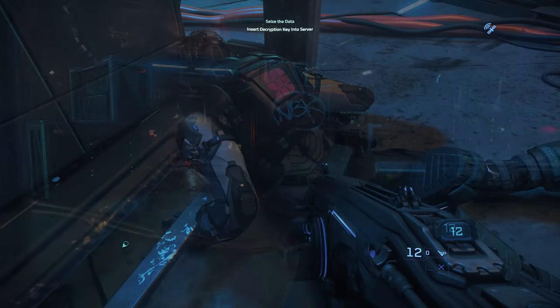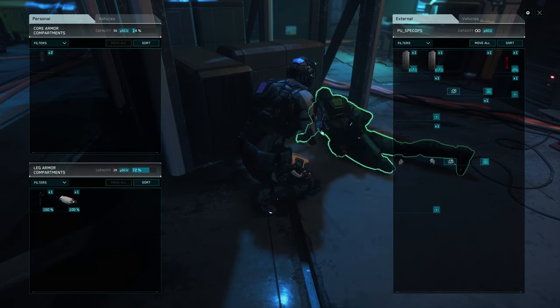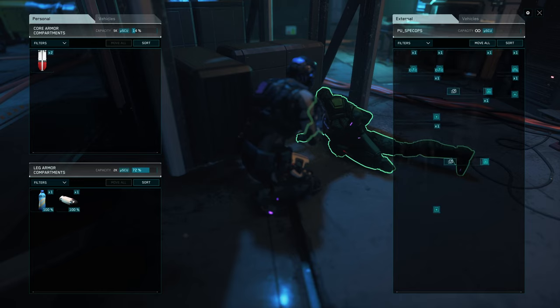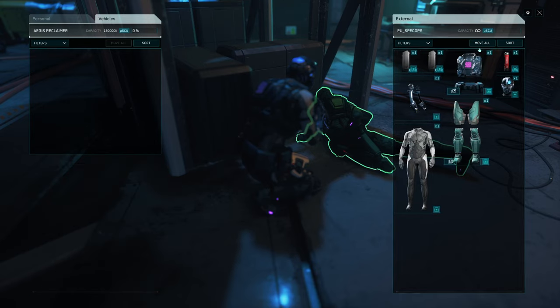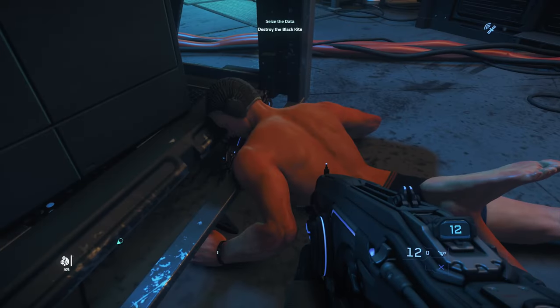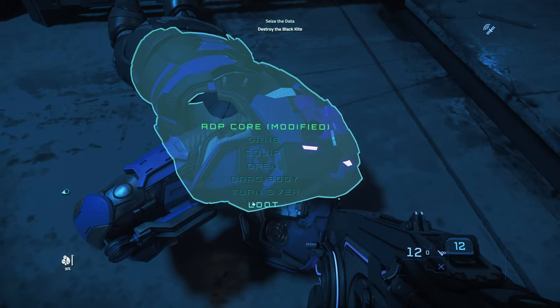You'll need to insert the encryption key into the server as part of the mission requirements. Now here comes the important part for the container farming: make sure to loot all the fallen enemies by dragging their undersuits into the vehicle's storage. This action will generate the large containers once the mission is completed.